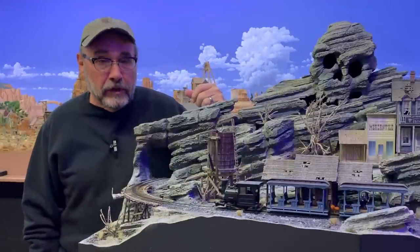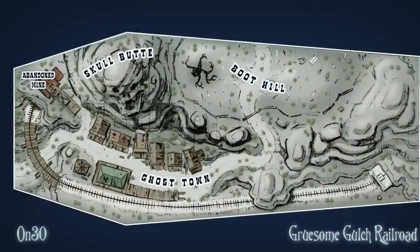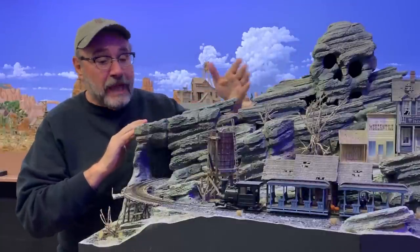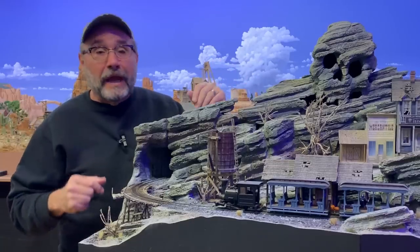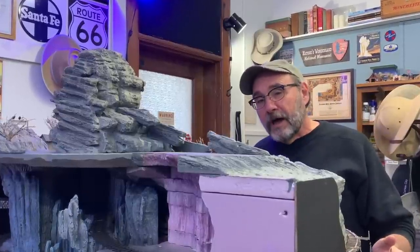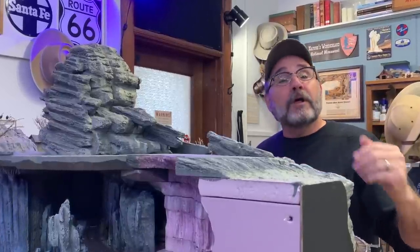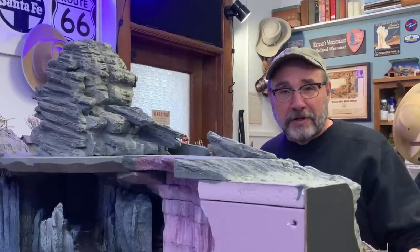Howdy folks, Dave here at Thunder Mesa Studio where I'm starting in on another project for the Gruesome Gulch layout. Since the very beginning I've envisioned an old abandoned mine up here next to Skull Butte. A mine gives both the town and the railroad a reason to be here — it fleshes out the story so it's not just a random ghost town in the middle of the desert. Come along as we design and build the Helderado Mine for Gruesome Gulch.